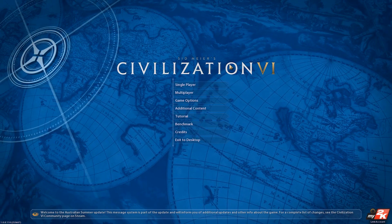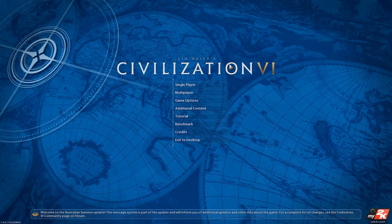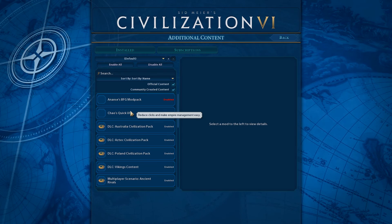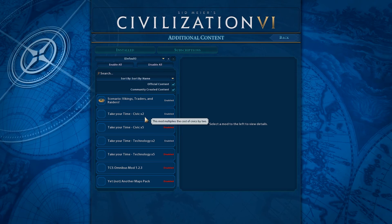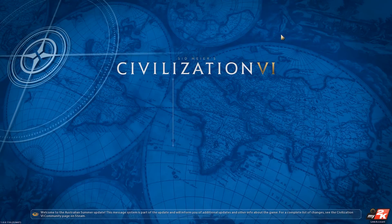Hey guys, PotatoMcWhiskey here and welcome to Let's Play Civilization VI. I'm going to try out a couple of mods today. I have the KO Quick UI, which is basically just a UI mod. It makes it easier to play the game in certain ways — not really much of a gameplay impact, but it does have pins which I really like. We're also going to be playing with the Take Your Time X2 Technology and Civic mods, which basically just increase the amount of technologies by two.